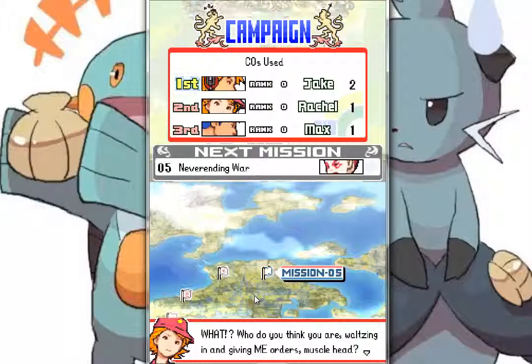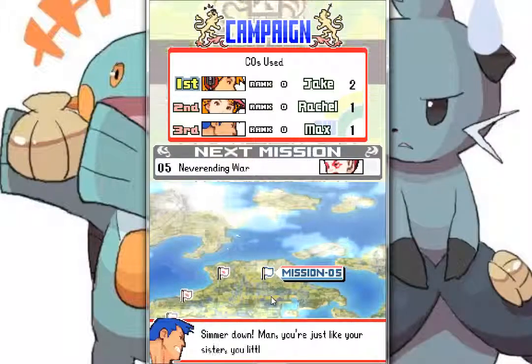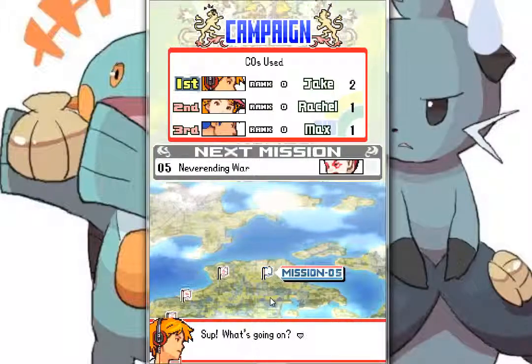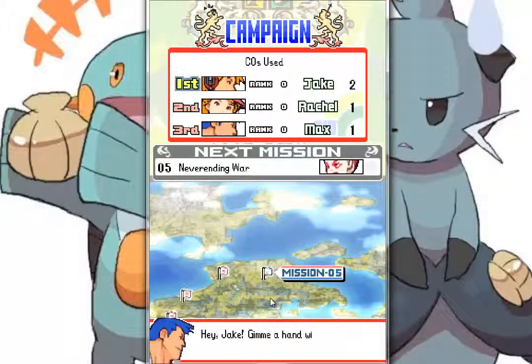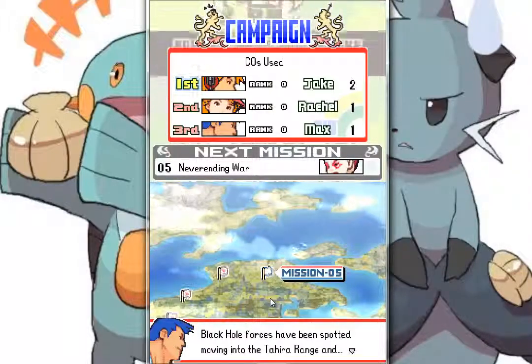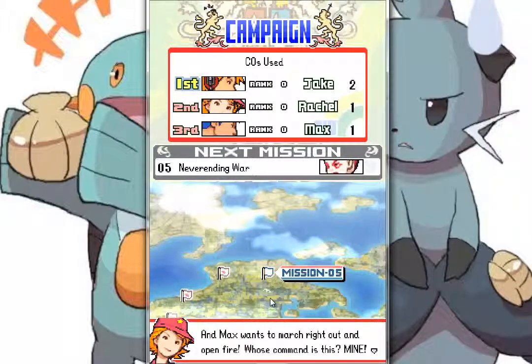Who do you think you are? Washing in and giving me orders, Musclehead? Simmer down, man, you're just like your sister, you little hothead. Hey, what's going on? Give me a hand with Rachel, will you? Whole forces have been spotted moving into the hero range, and Max wants to march right out and open fire.